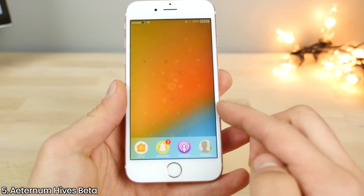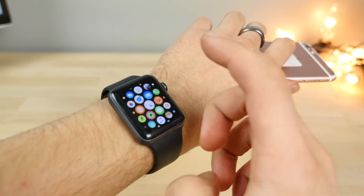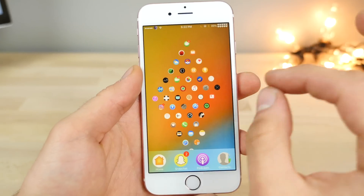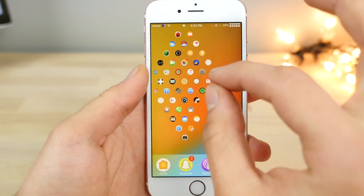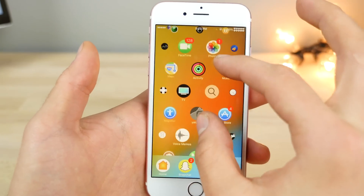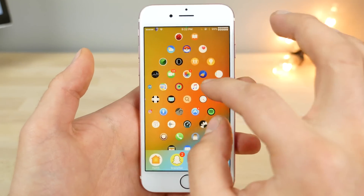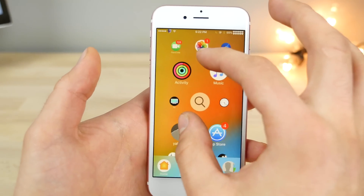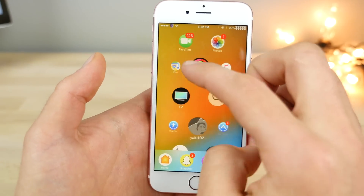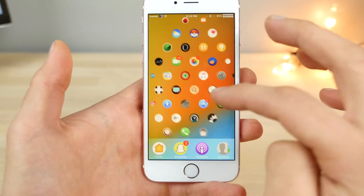Aeternum is back and this is what it looks like on iOS 10 — basically your Apple Watch interface on your iPhone. You can zoom out and rearrange the icons. This is called Aeternum Hives beta; it usually comes in clumps of hexagons but this is the original layout. Not something I'd personally use because I hate searching for apps, but it's a nice switch from the usual grid layout.